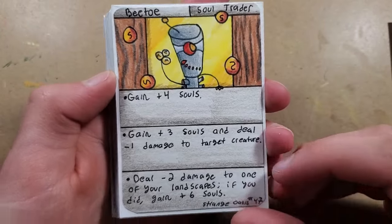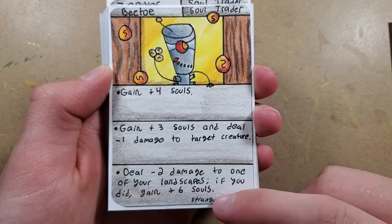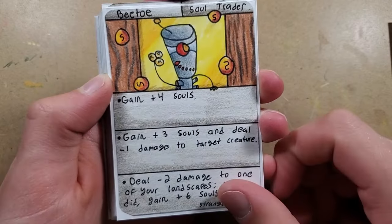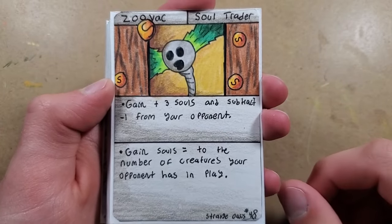Then we have Beto, which is probably the most used one. You can gain four souls, or you can deal two damage to one of your landscapes and gain six souls, which is crazy. Or you can gain three souls and deal one damage to target creatures. So that's probably the best trader so far.